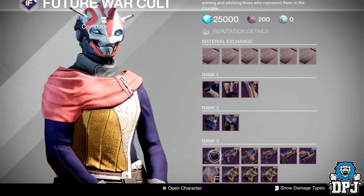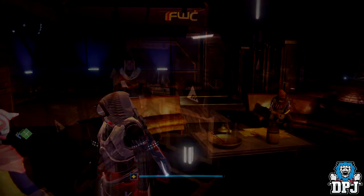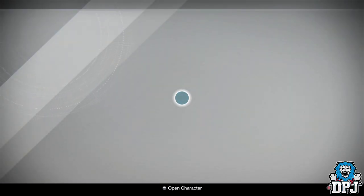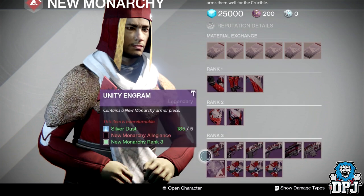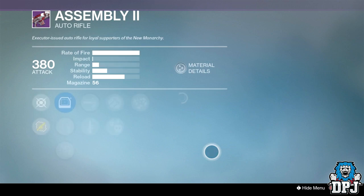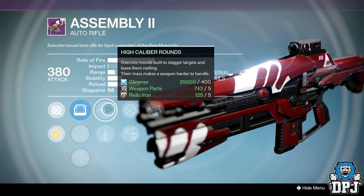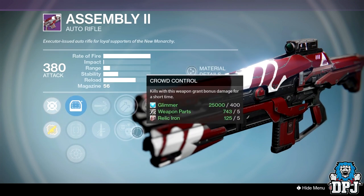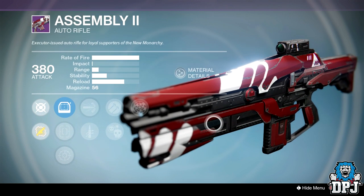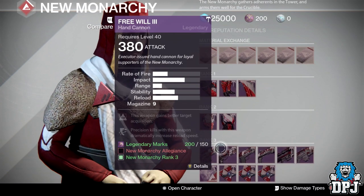There's nothing else that great at Future War Cult, so moving on to New Monarchy. Honestly, there's nothing here worth spending your marks on. If you're after a range-rolled Assembly Too with no stability at all — if you like shooting at the sky — we've got Hammerforged, Crowd Control, High Calibre Rounds and Quick Draw. Pull the trigger and you'll go straight up — you just can't control this thing. It really does need stability. So yeah, nothing at all worth spending your marks on at New Monarchy.